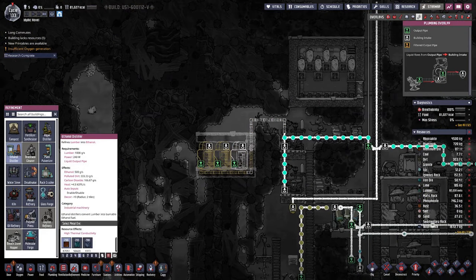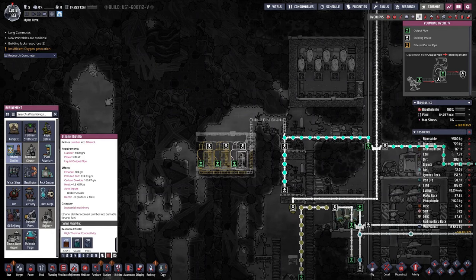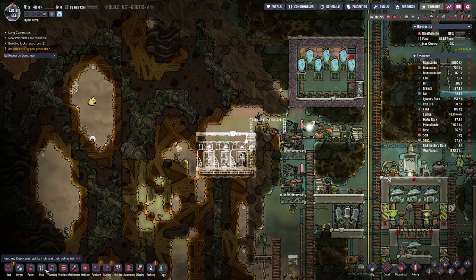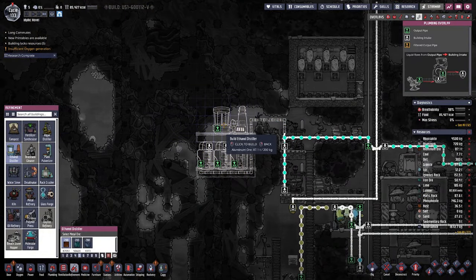What we need is an ethanol distiller, which produces 500 grams per second. So for one petroleum generator we need four of these, and actually we would need eight, but I think four or probably even two would be sufficient for now.